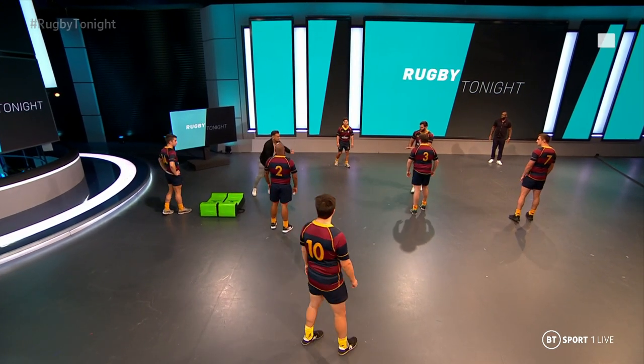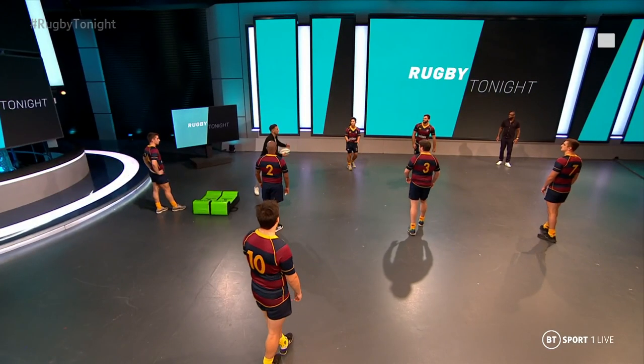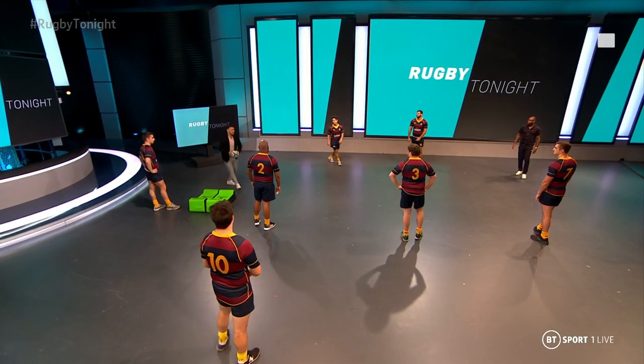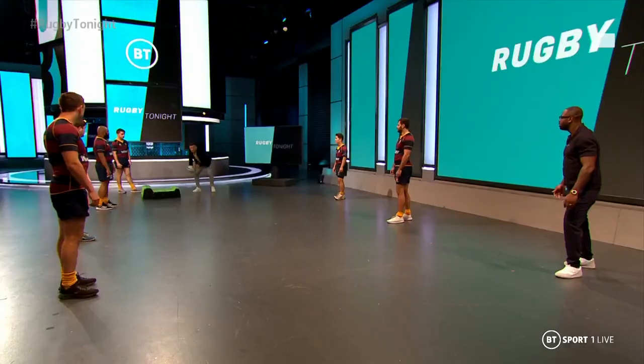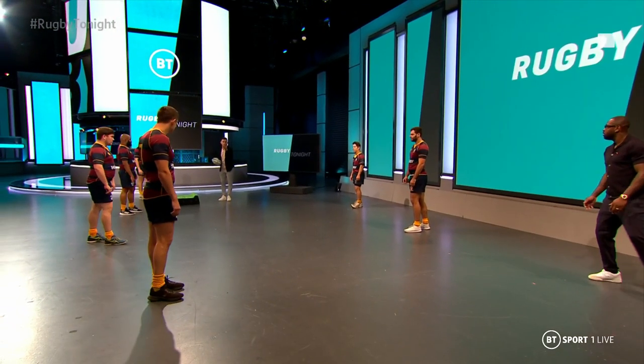If I did play it to Jamie, he's going to make a hard line. I've also got Marcus Smith out the back — I could play to Marcus who could then feed Tim. But I've got to do this quickly, I've got to scan the space quickly. When I see Denny Sonamona coming up flat, I know the option is the kick over the top.